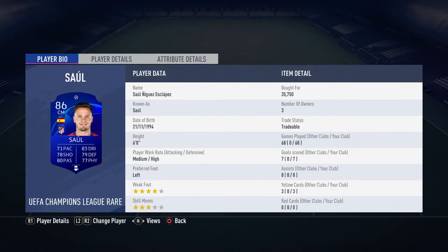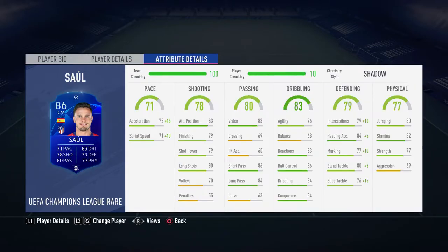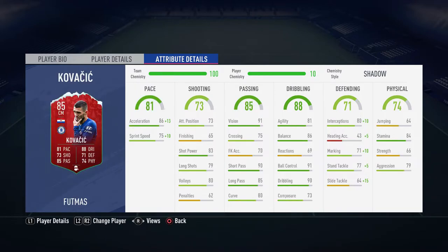Moving over to Saul - probably the weakest link in the team, not gonna lie. Don't like using him at all. I need to eventually maybe buy a Griezmann, put him down into centre mid, and then move Firmino to centre mid because he can play there. Saul's in-game stats don't look too bad but he's just not for me. I normally take him off at half time or the 50th-60th minute depending on how the game's going. I wouldn't really recommend him, but he's there for chemistry reasons.